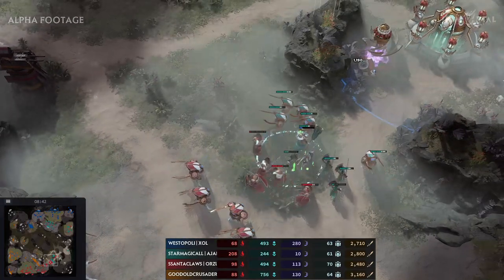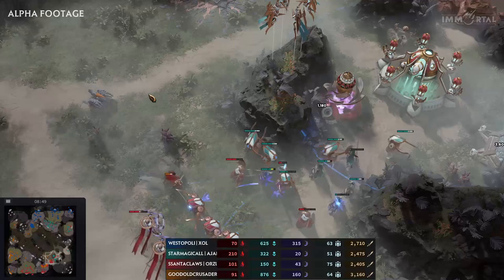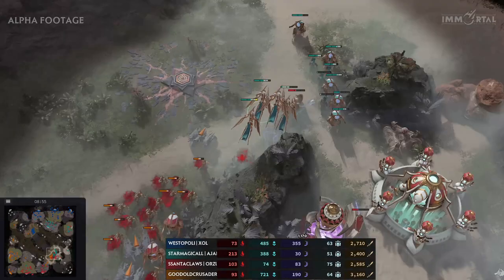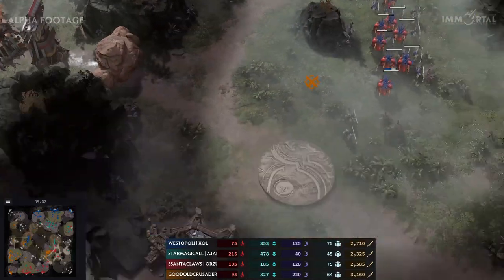Magical turns back and heads back to his base, looking for as much as he can as the Absolvers slowly move forward. Santa wants to keep this base alive, his ally Crusader coming in as well — Magical will not be able to get more damage here and retreats before he loses too many units. On the other side, Westopoly saw that coming and goes for a counter attack of his own.